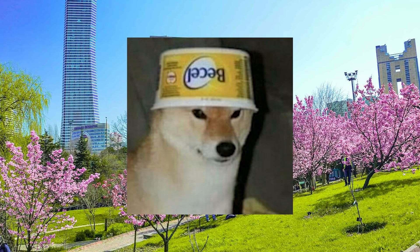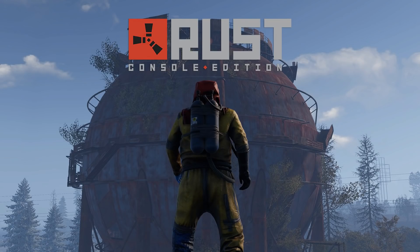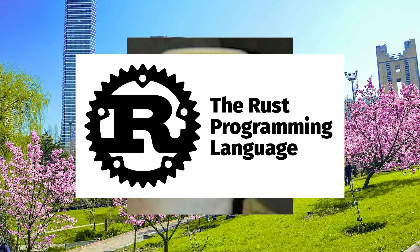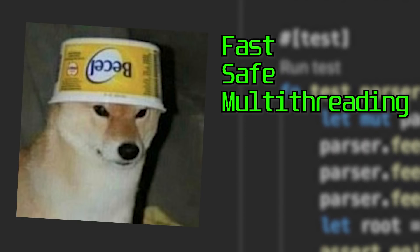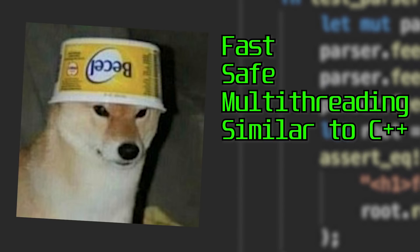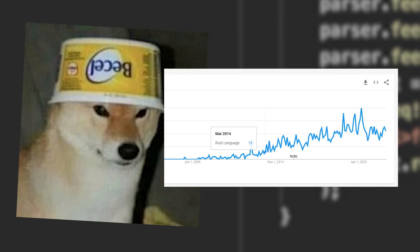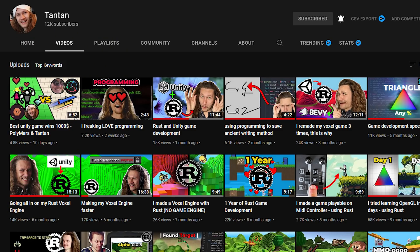Number one is Rust — yes, that Rust. Rust is basically a fast but safe language that makes multi-threading easy and safe, and is similar to C++ in its syntax. Rust is a growing language; more and more libraries are starting to appear for it and more and more people are starting to use it. Although I don't personally use it, there are people like TanTan who make amazing things with it.